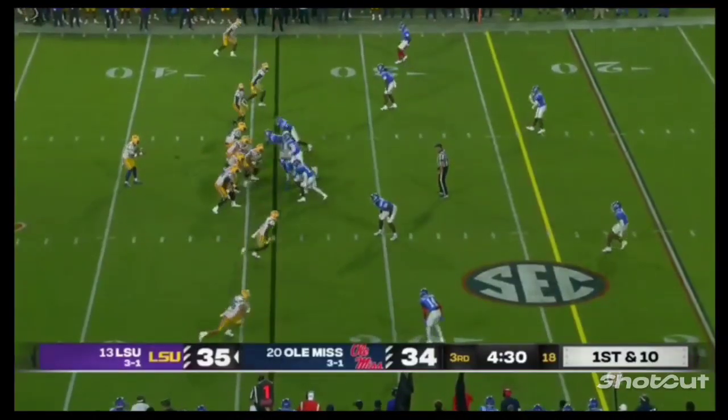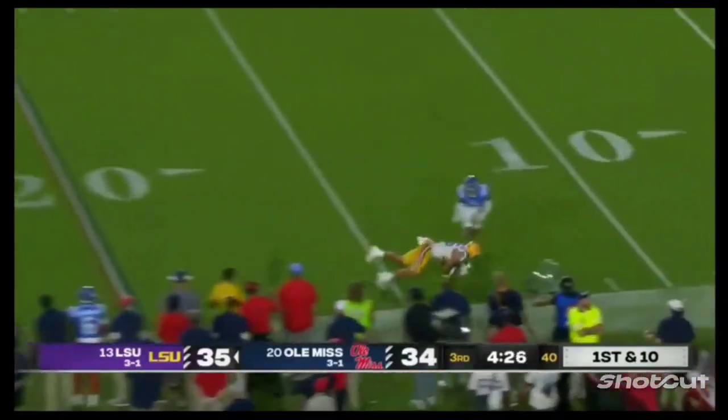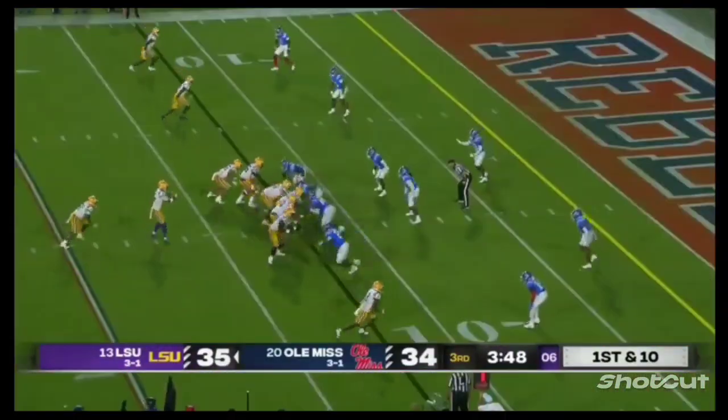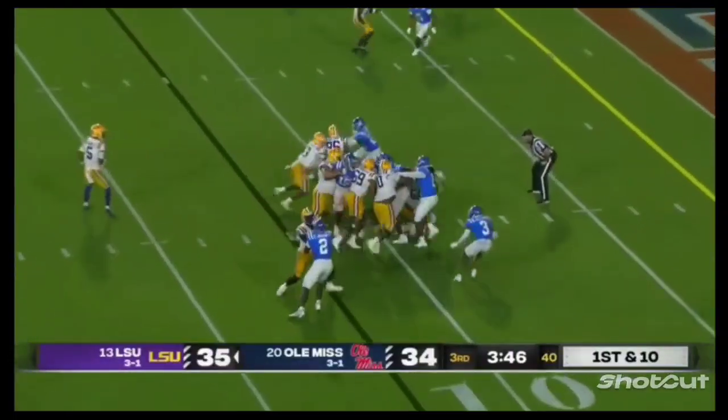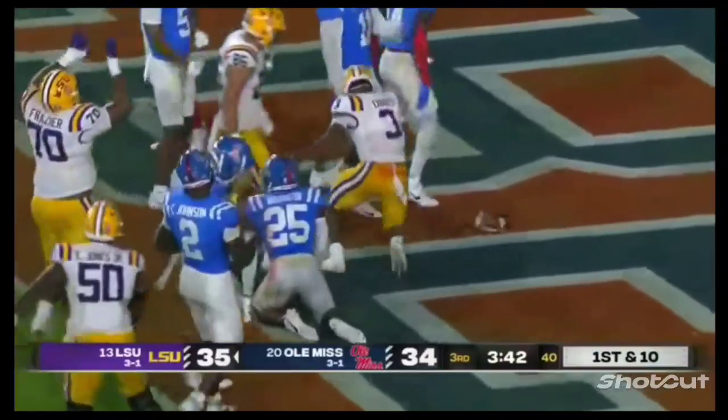Receivers side by side to the left of Daniels, he runs right instead, down the sideline inside the 15-yard line. Straight ahead goes Diggs, at the five, at the goal line — he's in! For an LSU touchdown.